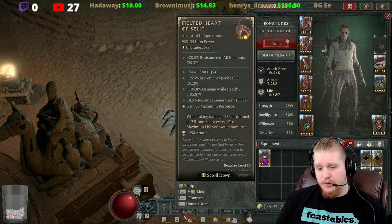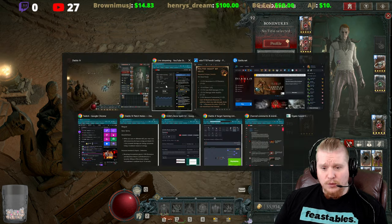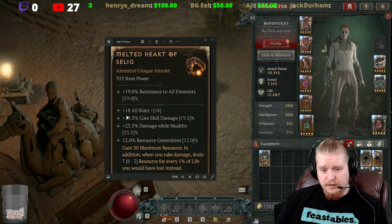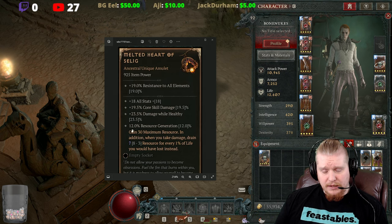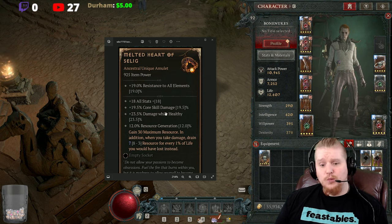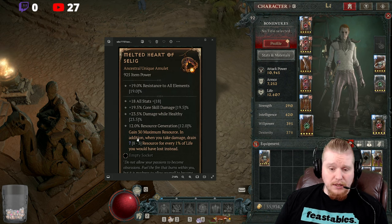The Melted Heart of Selig has changed since the previous version. This is the 1.30 version. The old version had 19 all resistances, 18 all stats, 19.5 core skill damage while healthy, resource regeneration, and 30 maximum resource. It would absorb all damage and give you one percent life for every one percent resource burned.